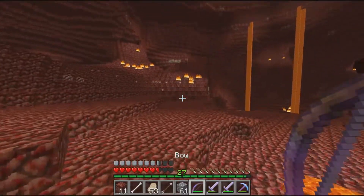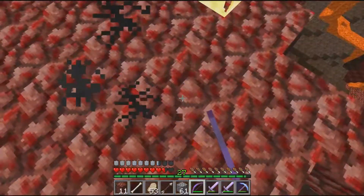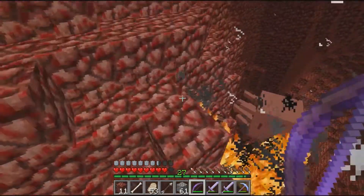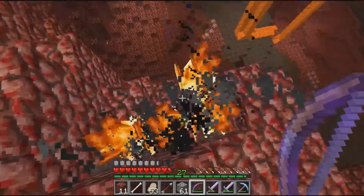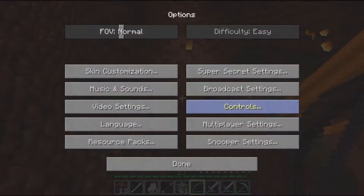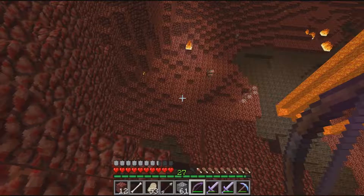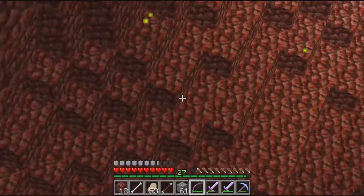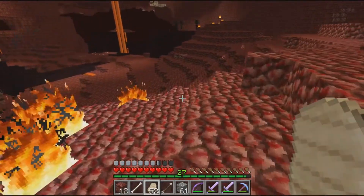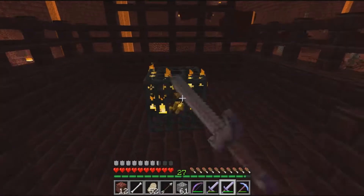Another ghast — let's go take it out before I go attack the blazes. It didn't drop anything — does it not have a good drop rate? It didn't even drop any gunpowder. That's a bit sad. That sharpness 4 sword was just GG-ing those wither skeletons — let's go!